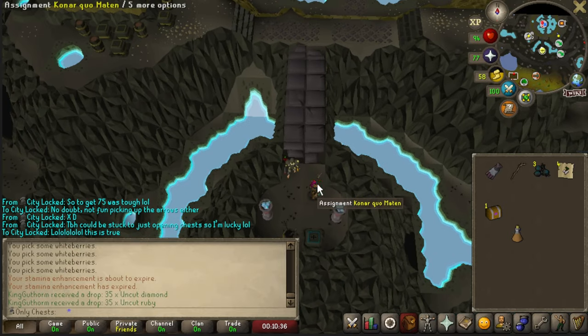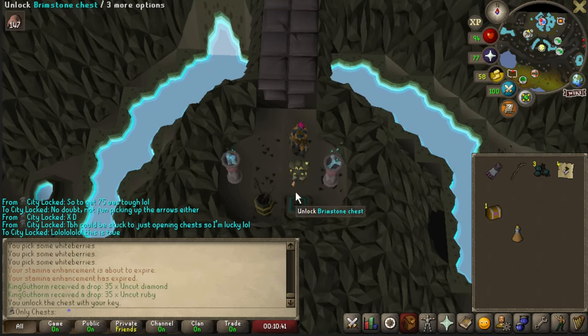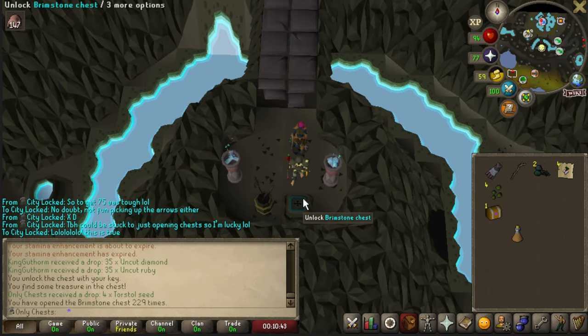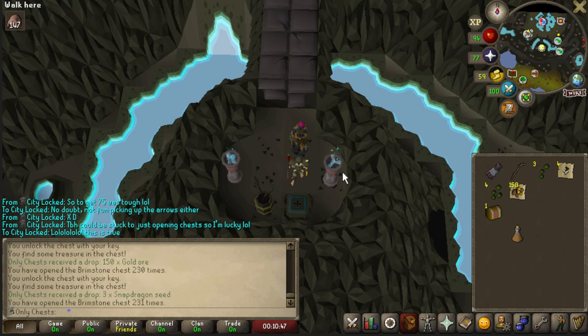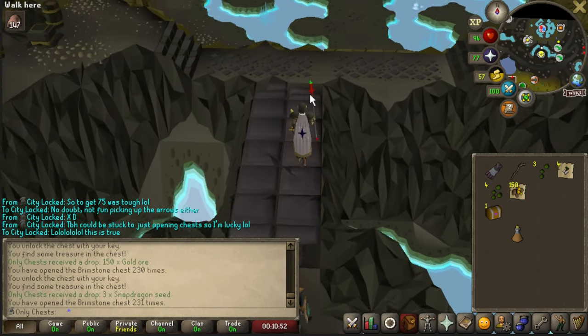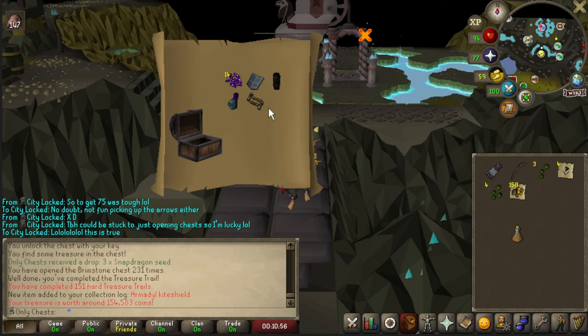Another successful task done - what a task that was! Let's go ahead and snag another one. Blood velds in the Catacombs of Kourend - love to see that. Let's open up these three brimstone chests here: four torstol seeds, 150 gold ore, and three snapdragon seeds. Really do love the seeds.